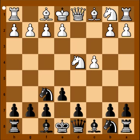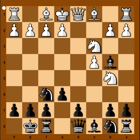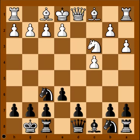e6, Nc3, bishop to b4, pinning the knight. Knight to b5, Planins castled kingside. a3, bishop takes knight, knight takes bishop. After eight moves, black has castled and developed his knight to f6, while white has only developed the knight to c3.